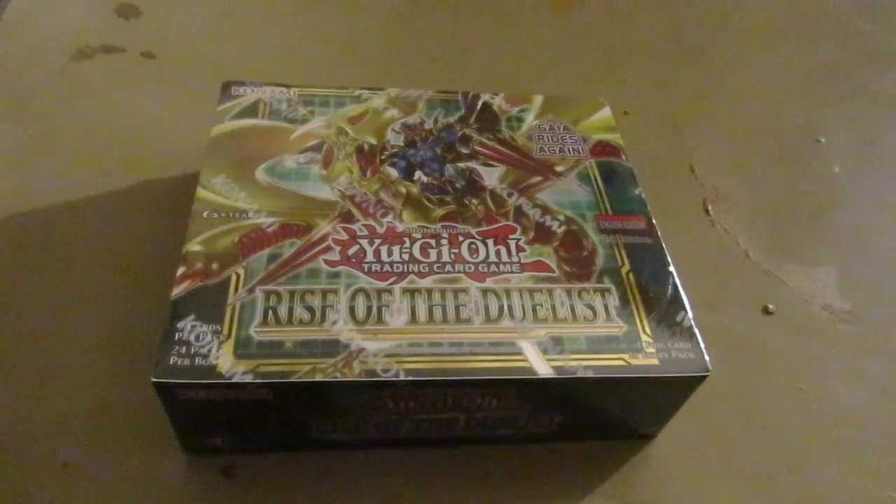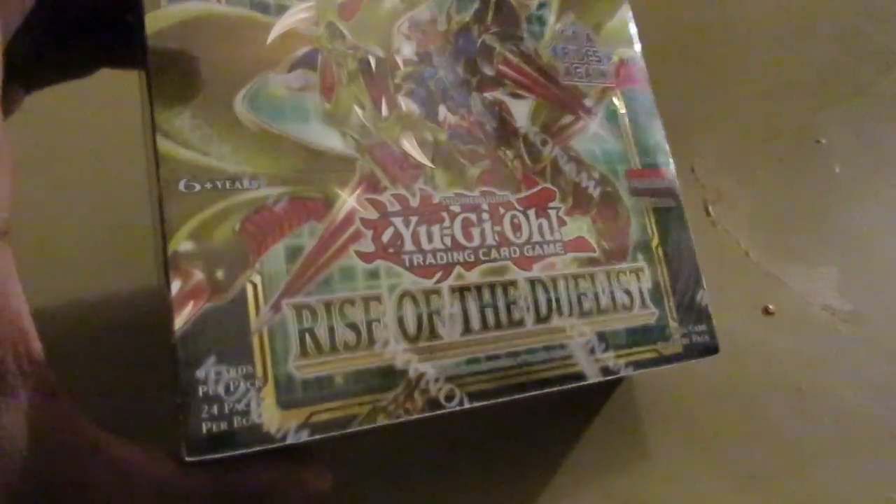Duelists of Design Hellgear, it's time to rise up. Rise of the Duelist booster box opening. Look at that new box plastic. Remember to support your local card shops like I did with California Cards and Connix.